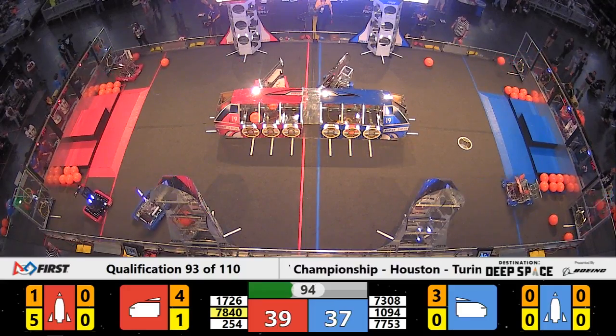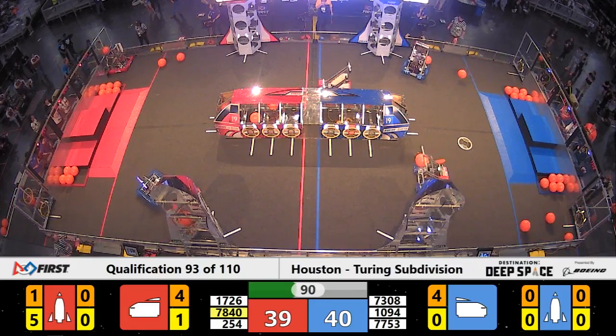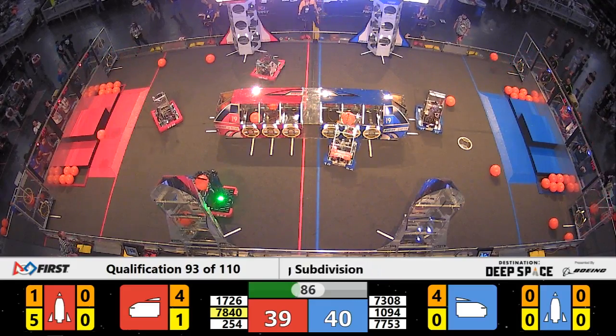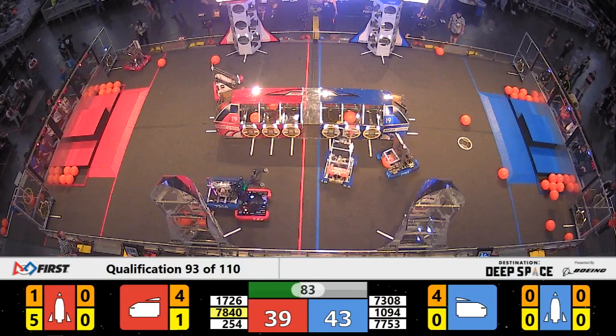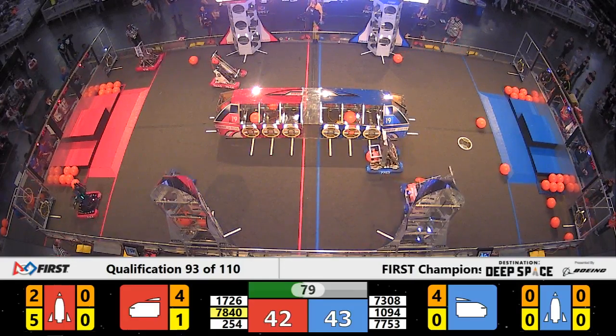But 254 puts more cargo home, and the Red Alliance with a slim lead — now a slim deficit as we hit 1 minute and 30 seconds to play in this match. On the blue side of the field, it's 77-53, TJ Robotics, with cargo in their possession headed for the cargo ship.